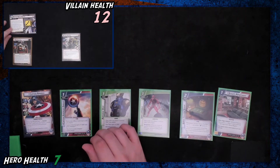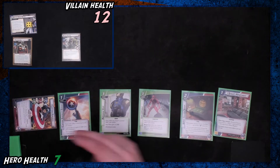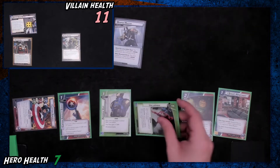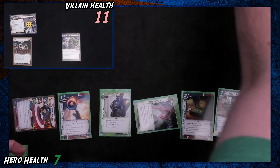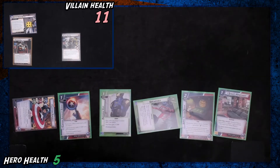I'll place an additional threat here to go to four. He's going to attack for two. We're going to defend with Captain America — we have four, and we're going to retaliate on him. We draw a card because we take no damage. We drew a Hard to Ignore, which is going to be really nice once we get the defense machine rolling.